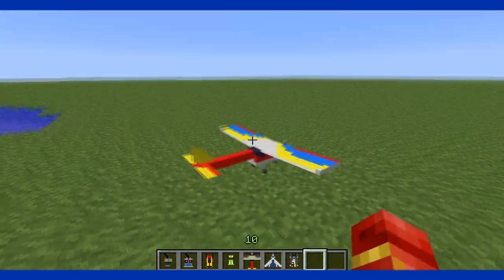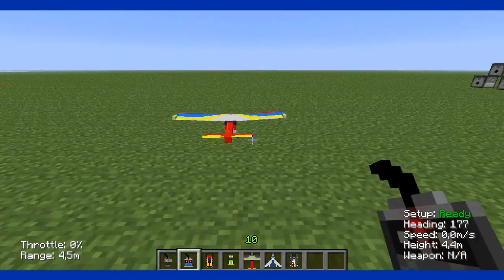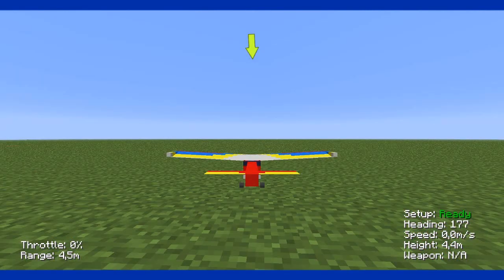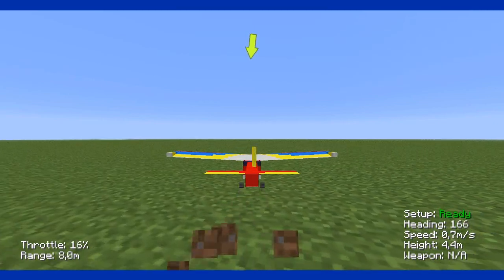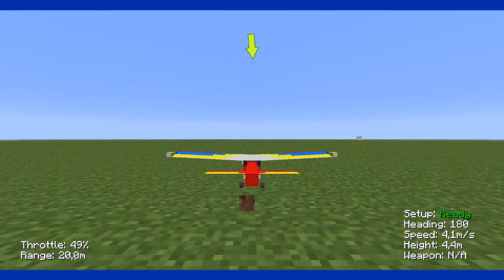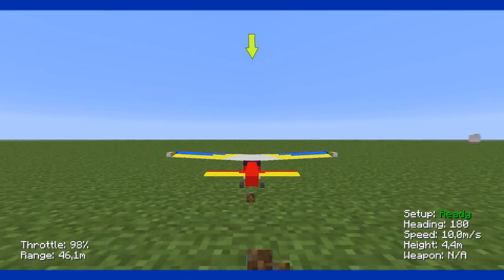Also right click the plane to activate it, then get this larger controller and also press F5 a few times. Press W to go forward, S to go back, A to get left, and D to get right. But to get up, just press the down arrow, and arrow up to go down.